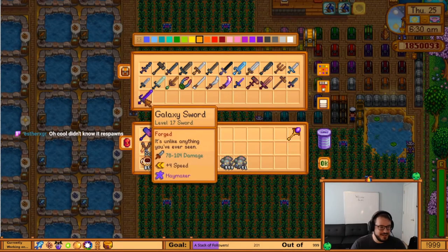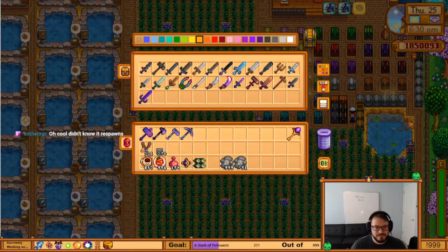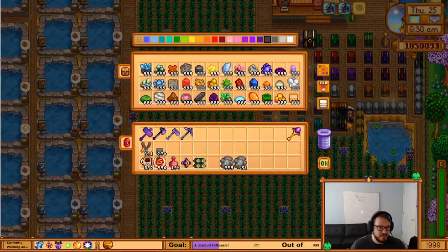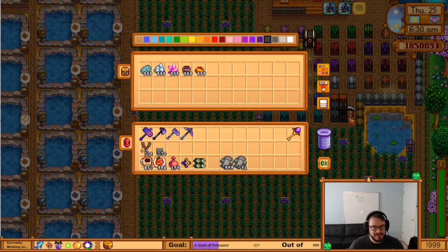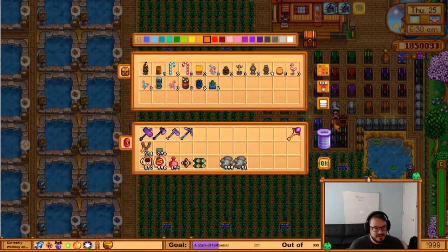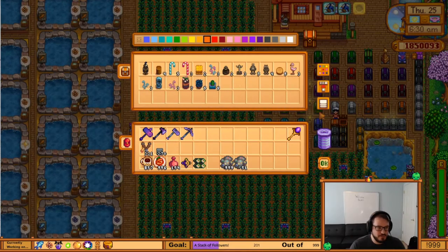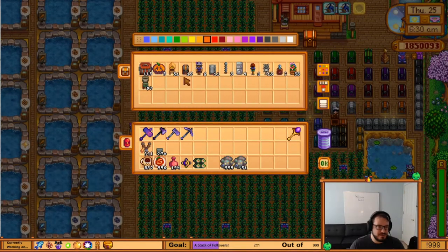Galaxy sword — I forgot I enchanted that. It's Haymaker, that's funny. And then I said earlier, these are my minerals. This is just all of them in one stack. I think I sold the rest because I don't anticipate myself needing more, and if I do, I'll eventually be able to get them again pretty easily. This is overflow for decorations — I bought more than enough and didn't feel like throwing them away. This is overflow for kind of like craftables — I have a few extras of a bunch of different things.